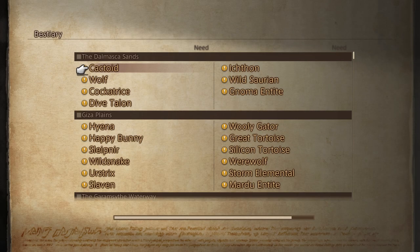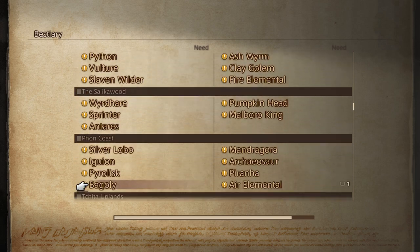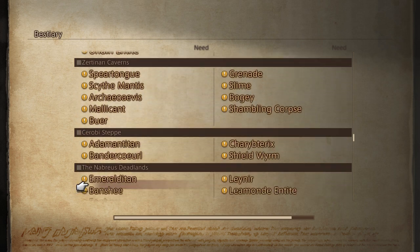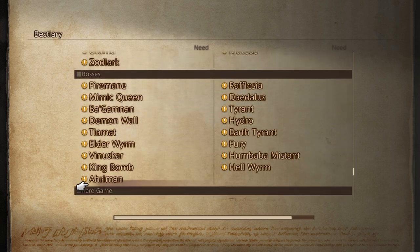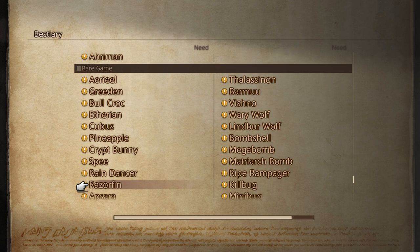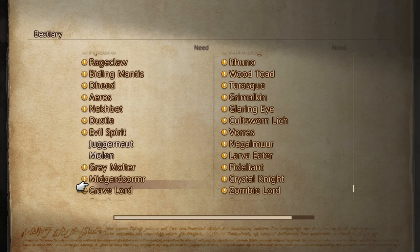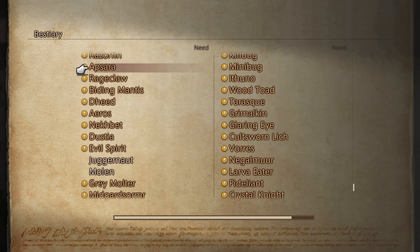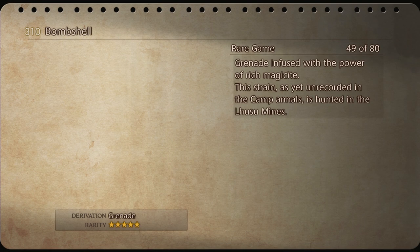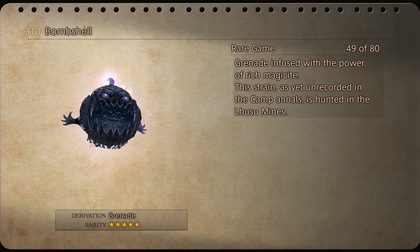Go to my Bestiary. We're going to go down to the Rare Mobs. I'm looking for the Red Game section. His name is Bombshell — that's his name. This guy here, found in the Luxu Mines. He has a 20% chance of spawning. This is the guy where you steal your Mallet from.